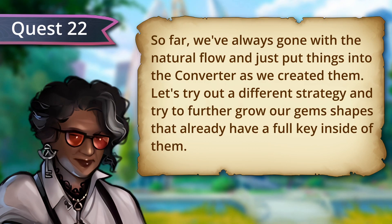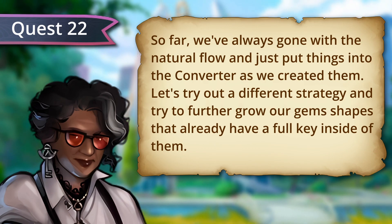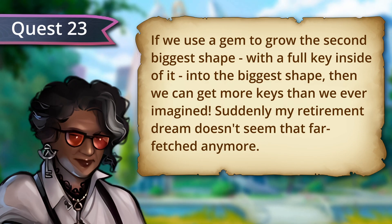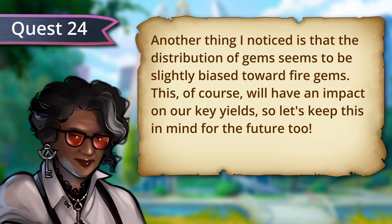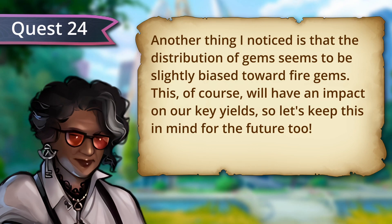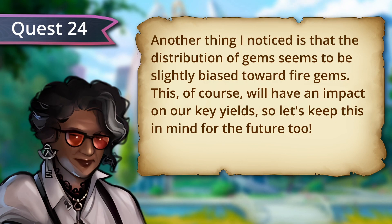So far, we've always gone with the natural flow and just put things into the converter as we created them. Let's try a different strategy and try to further grow our gem shapes that already have a full key inside of them. If we use a gem to grow the second biggest shape — with a full key inside — into the biggest shape, then we can get more keys than we ever imagined. Suddenly, my retirement dream doesn't seem that far-fetched anymore. Another thing I noticed is that the distribution of gems seems to be slightly biased towards fire gems. This will have an impact on our key yield, so let's keep this in mind for the future.